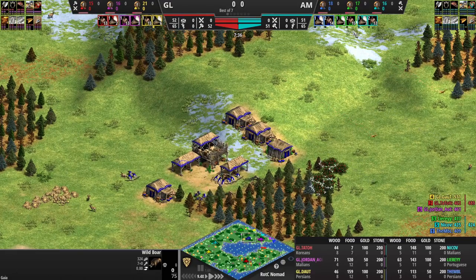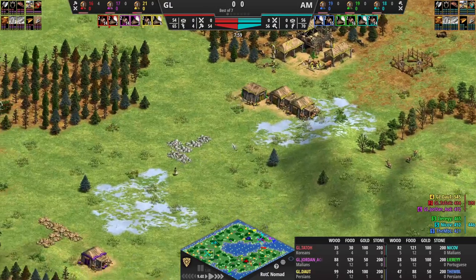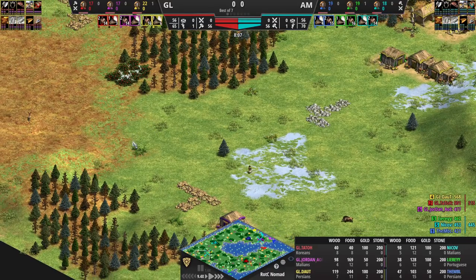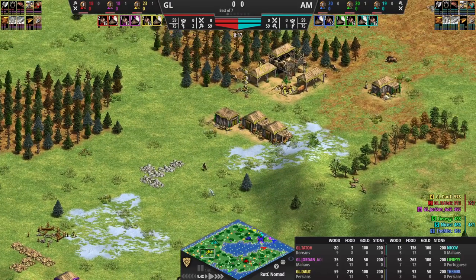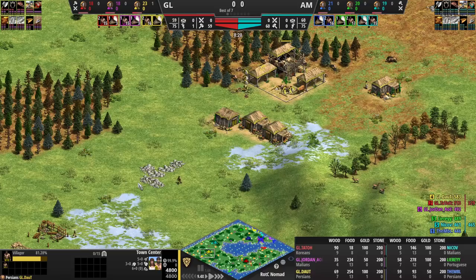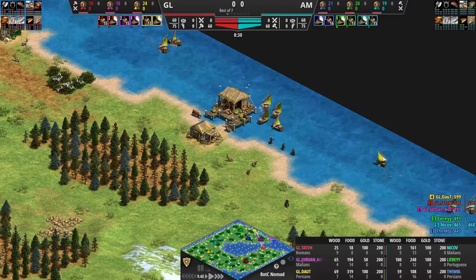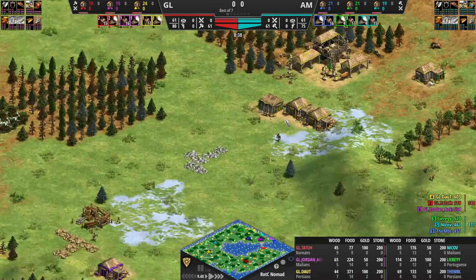Looking at villager numbers: Nikov 13, Jordan 13, Tato 13. Both Persian players, MBL and Doubt, looking pretty strong — Doubt actually with a fantastic start. I think they want Doubt to go water here because he's Persian so he has the higher HP docks. He's also maybe sending fishing ships out to scout or looking for more fish, but they don't have any scouting. I don't think Doubt sees the docks next to him.